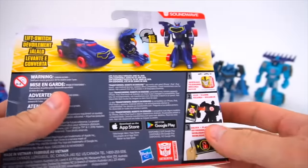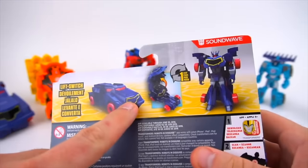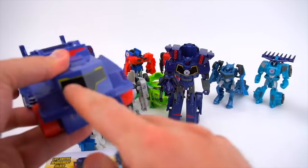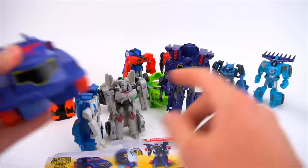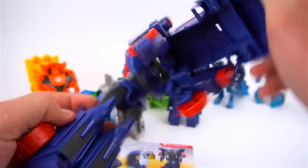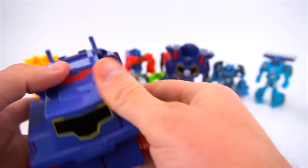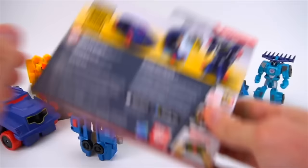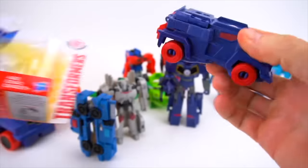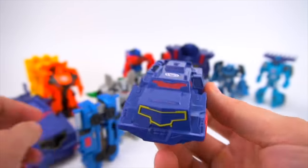I like this yellow right here in the front — that looks pretty cool, it's on every character. I wish this had a Decepticon logo right here in the middle — it's just on his chest right there, so that'd be cool if it was on the front. Okay, let's open this up — pull him right out. He seems really little compared to the three-step changer.